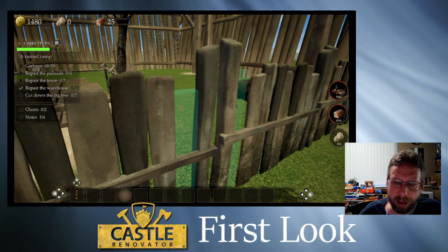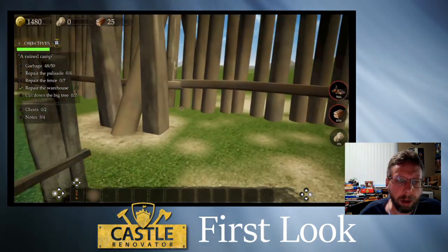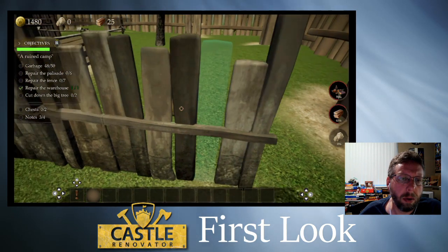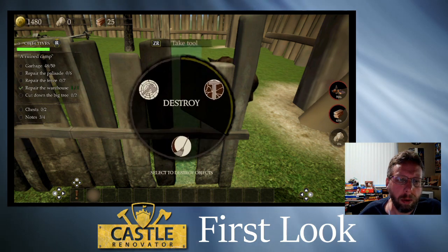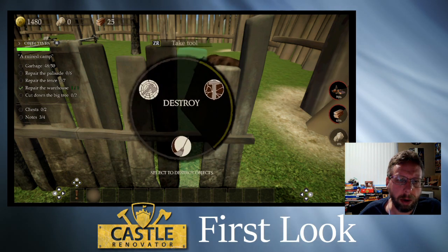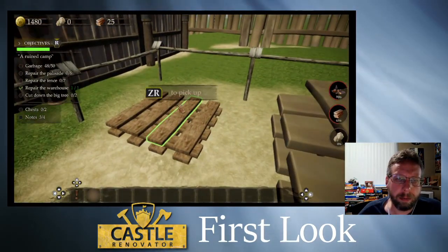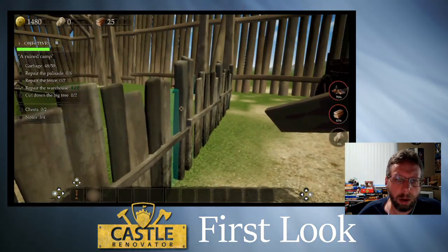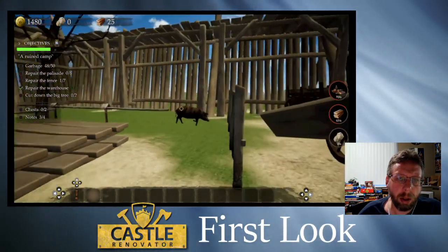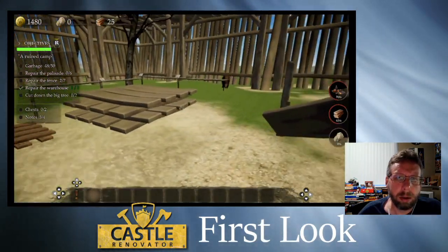I'm just playing with the controls a little bit to make sure there's nothing I should be doing that I'm not seeing. There's an option for clean, axe, and destroy — I don't want to destroy right now. I'm having a little hard time with the controls, but there we go — these are the boards for the fence. So we can do that here in a minute.